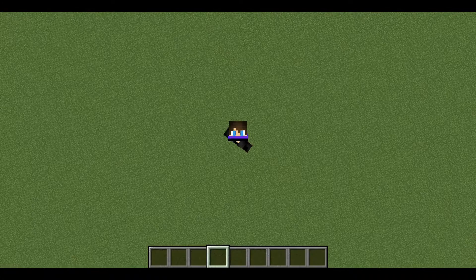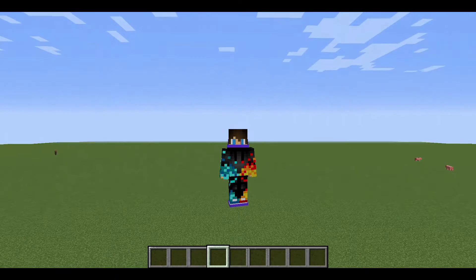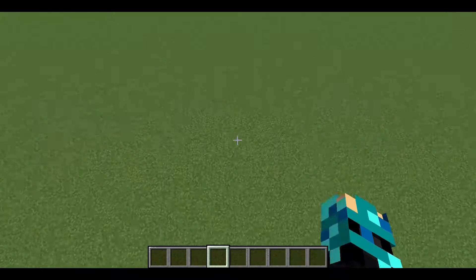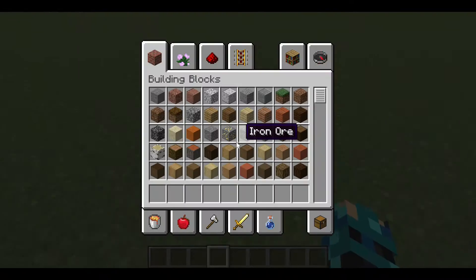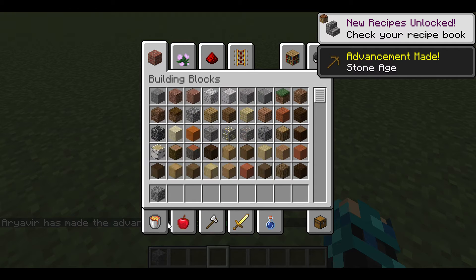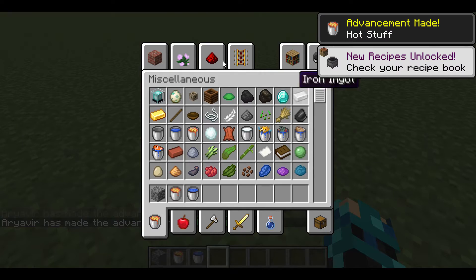So guys, today we are going to be building a tower in Minecraft — really easy, really fast — and I'm even going to edit the tower. To build this easy tower, all you need is cobblestone, a bucket of lava, and a bucket of water. That's all you need.